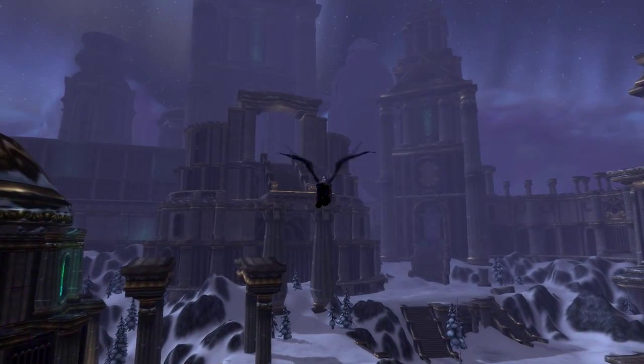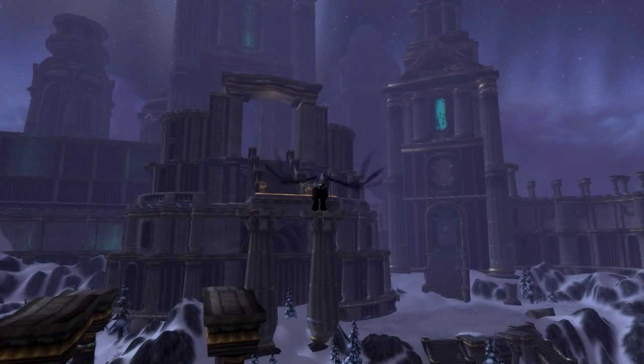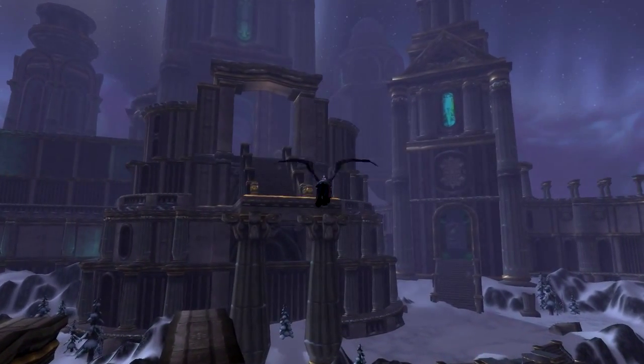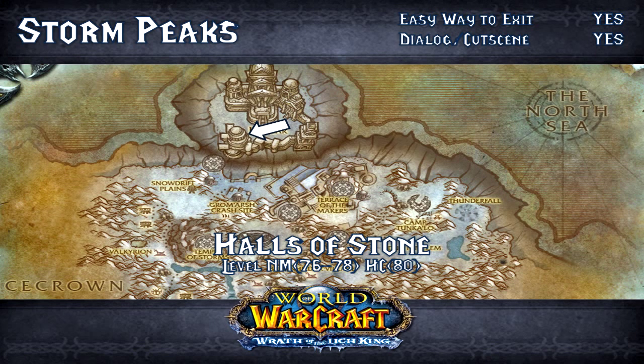So what do we have on offer in Storm Peaks? We have the Halls of Stone, we have the Halls of Lightning, and we have the mighty Ulduar. We're going to kick it off with Halls of Stone. It is located to the north of Storm Peaks. You'll notice on your map there's a little area that sticks out called Ulduar — the whole area encompasses not only the raid but also these two five-mans.